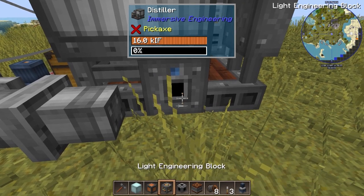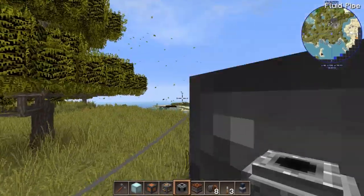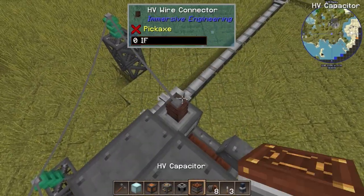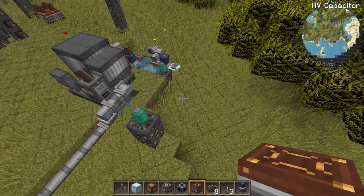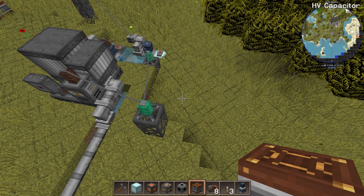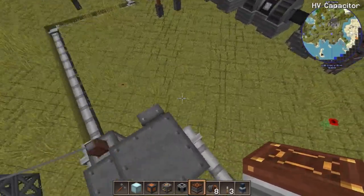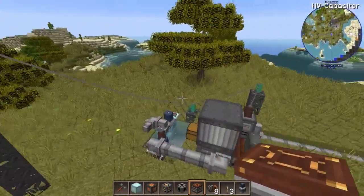This is specifically about the steam turbine, so I'm assuming the people watching this already know a bit about Immersive Engineering. You input the water in here and this needs power as well, but not actually a lot — you could probably get away with using a windmill or a thermoelectric generator.